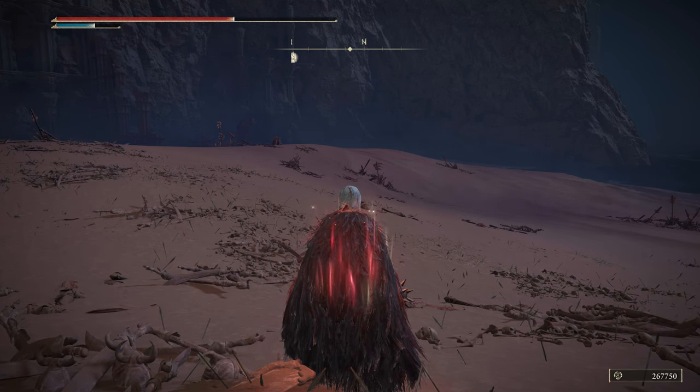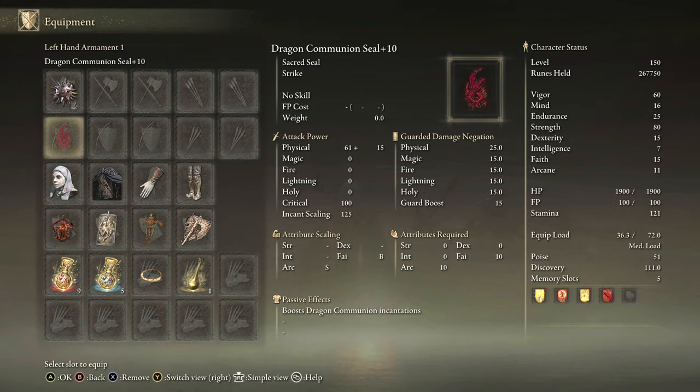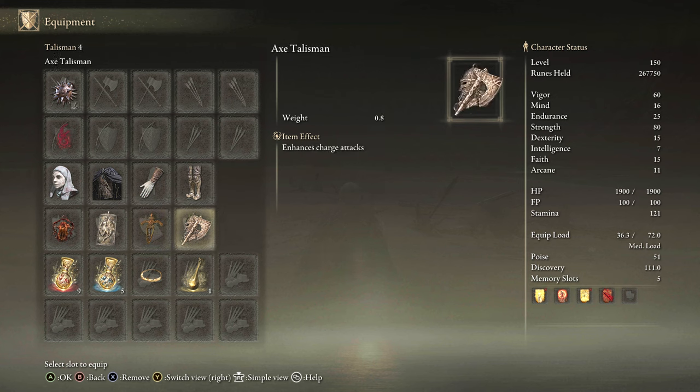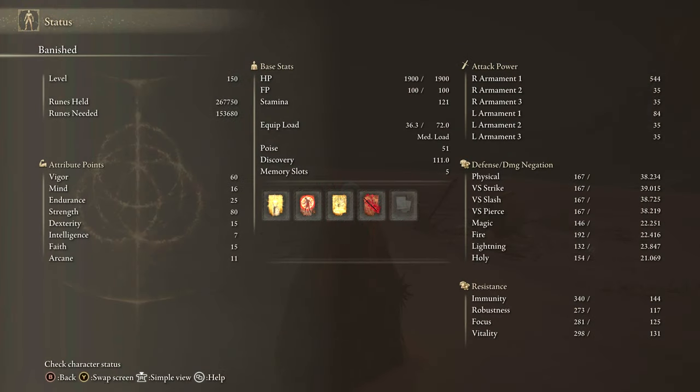The Star Fist is a good option if you're looking for a powerful fist weapon. For equipment, we have Heavy Affinity Star Fist with Bloodhound's Step, White Mask, Lord of Blood's Exaltation, Dragon Crest Great Shield Talisman, Ritual Swords Talisman, Axe Talisman, Faith Tier for buffs, and the Charge Tier. For stats, this is another strength-focused build — pump everything into strength with 60 Vigor and a decent amount of endurance. You don't need a lot of mind with this build.